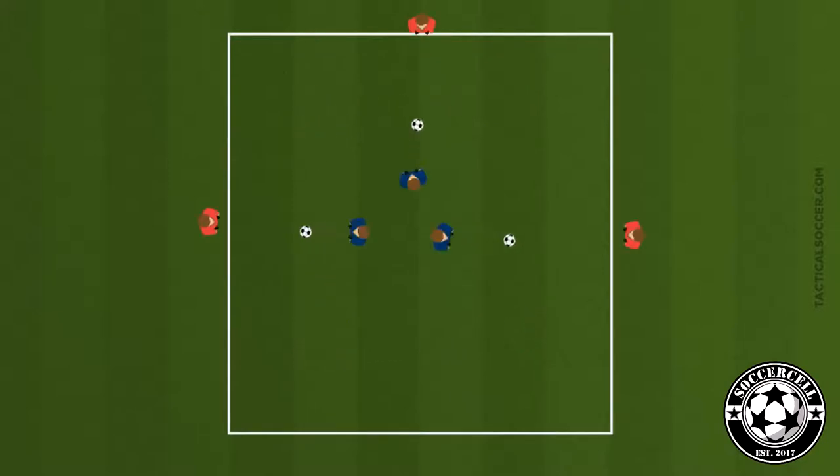In the second part of our session on the same size grid, divide your team into two. Half of the team are going to go to the outside with balls and the middle players are not going to have a ball. The idea of the drill is that the middle players check into an outside player, receive the ball, control it, give it back, and then go to a different player as quickly as possible.